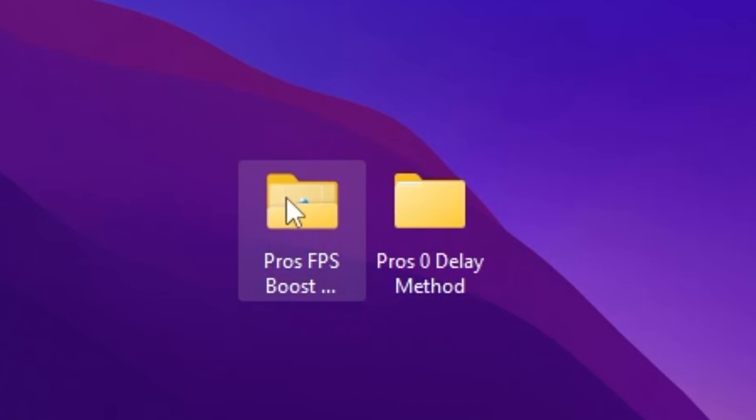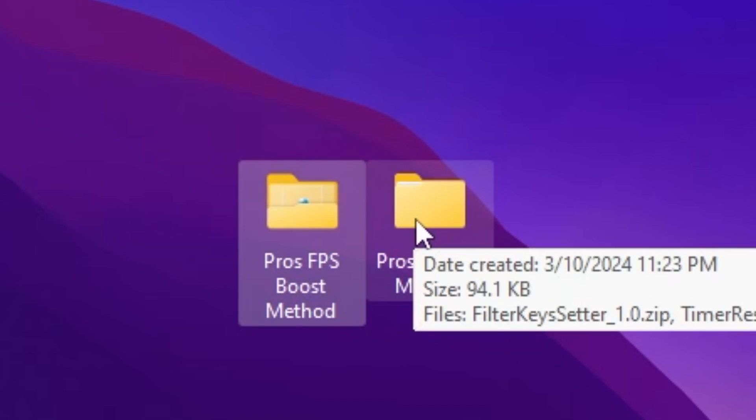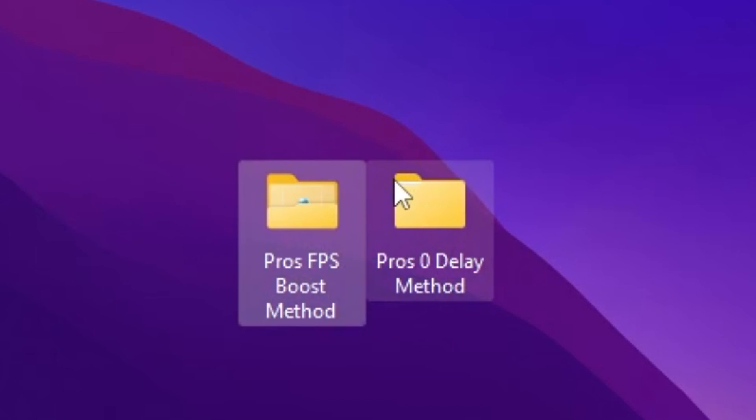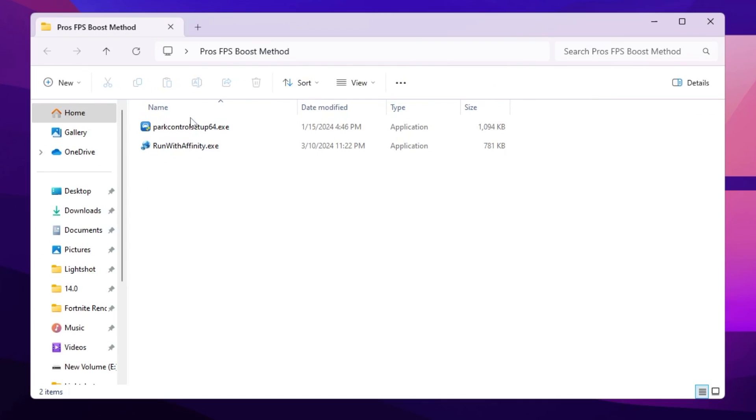In the next step, you need to download the Pro FPS Boost method and Pro Zero Delay method on your PC. You can download from the official website and also from my Discord server. Once you download these files, open up the first Pro FPS Boost folder and inside you will find two applications.